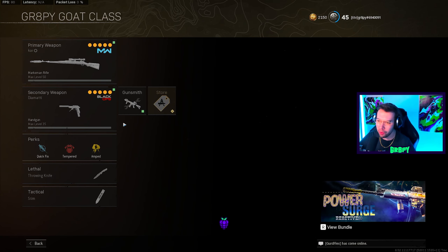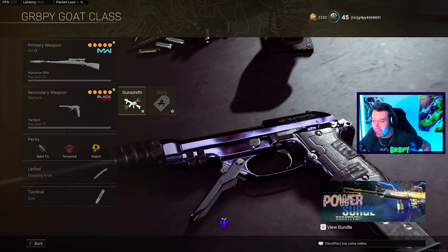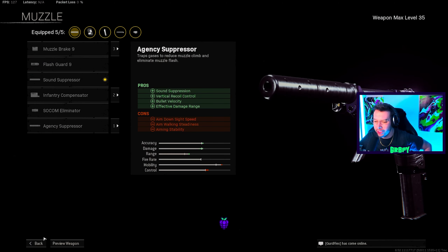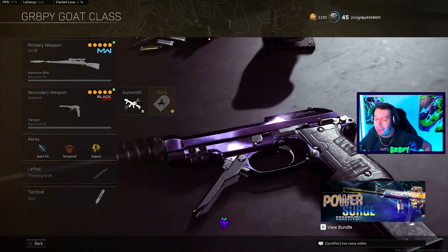Moving on to the secondary: I'm using the Diamati right now, and this thing just got a whole lot better with the PPSH and all the other SMG nerfs. These are the attachments — you can't really change too much with this one. I guess you could use Agency or a different rear grip, but this is my meta loadout, trust me.